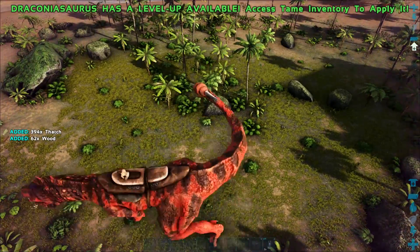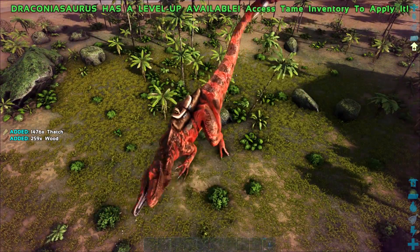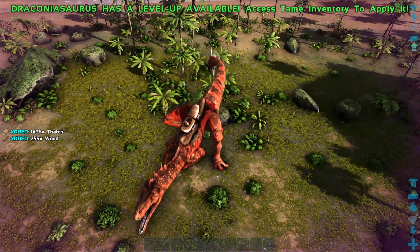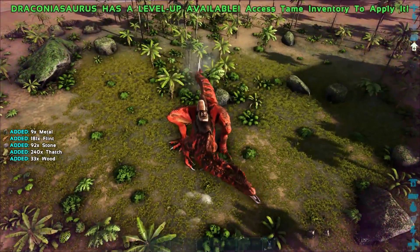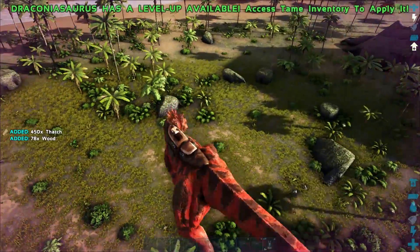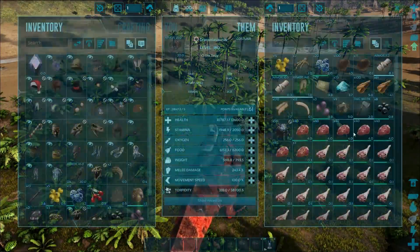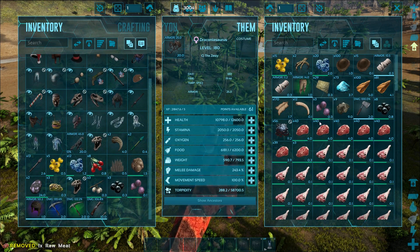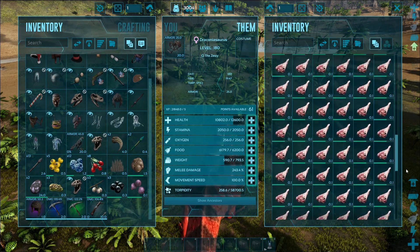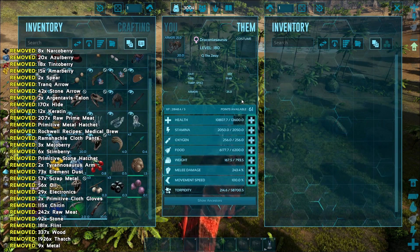You can harvest resources with this guy — stone, metal, trees. He's very good at harvesting. We just got a crap ton of thatch, and you can harvest rocks as well. Obviously he's not as good as an Anky because he doesn't reduce the weight of metal in his inventory — you can see the weight is still the same. So you'd be better off using an Anky, but if you've got nothing else and want to start off, you can definitely use this guy.